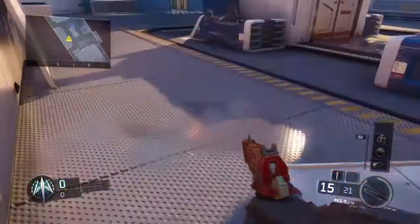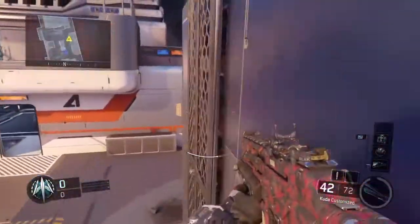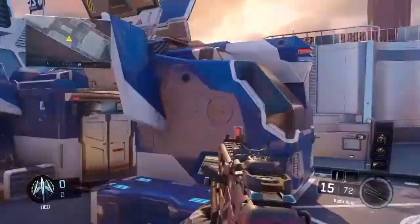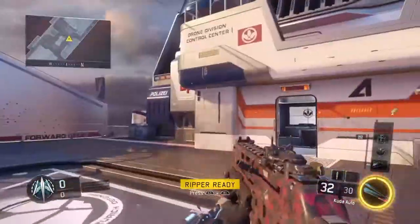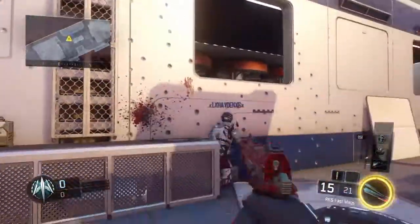Yeah, it's a glitch spot. It's pretty useful — you just camp here and you can shoot every player. Like, let's say your whole team's just defending there and then you can just defend from over here. So this is the side you're defending.